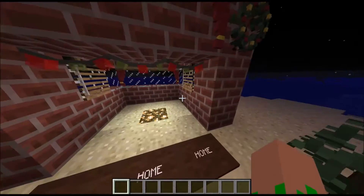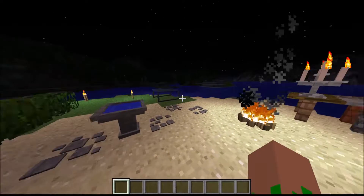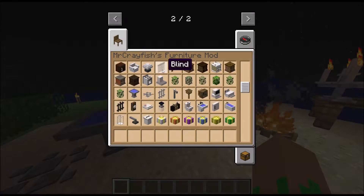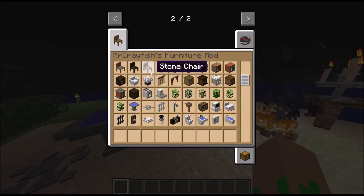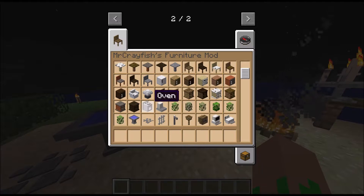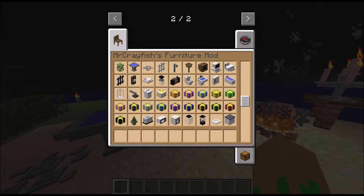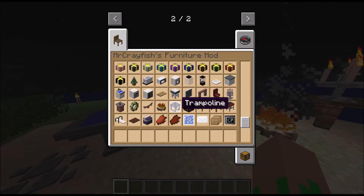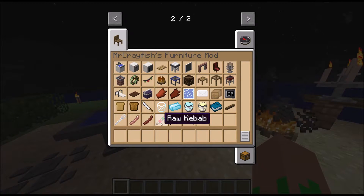I'm not going to be reviewing all the crafting recipes in the whole mod, but one thing is there's a lot of freaking stuff — you got like hedges, tables, cabinets, ovens. Bird bath — reviewed the bird bath right there. Toasters, microwaves, freaking foods — like what?